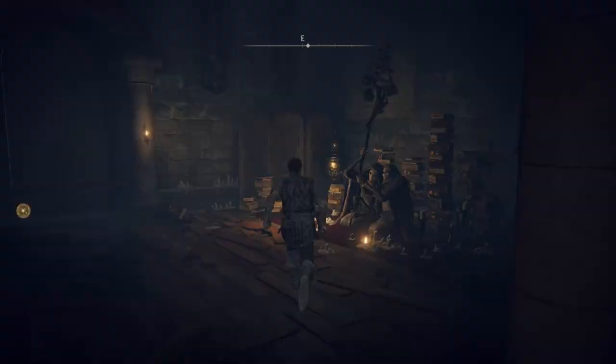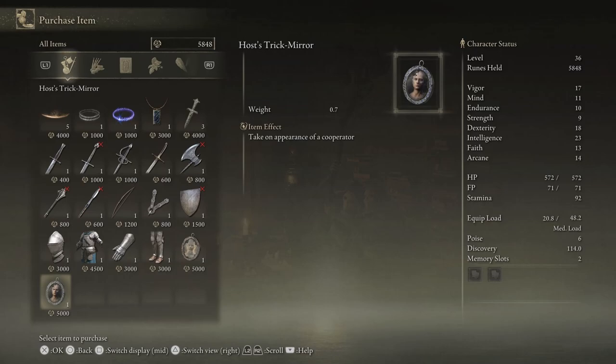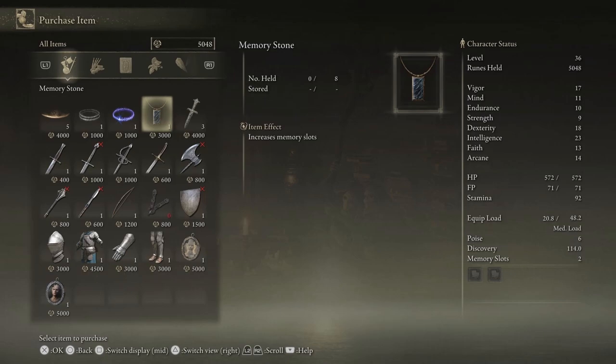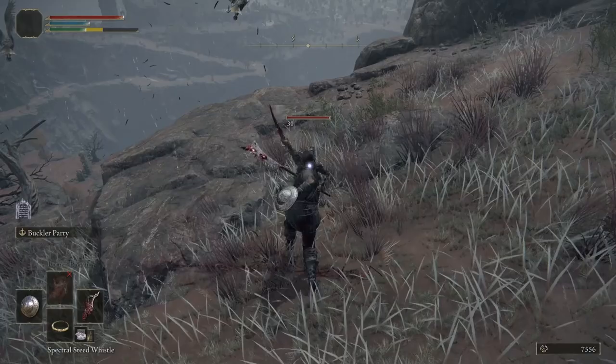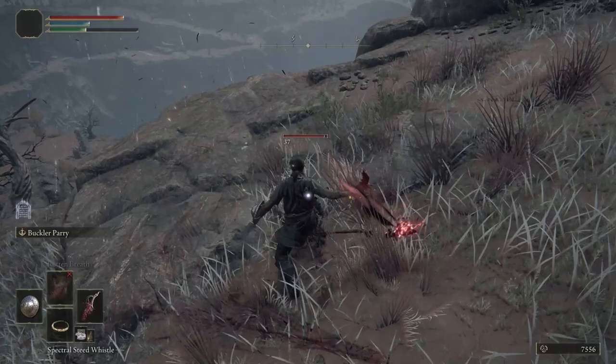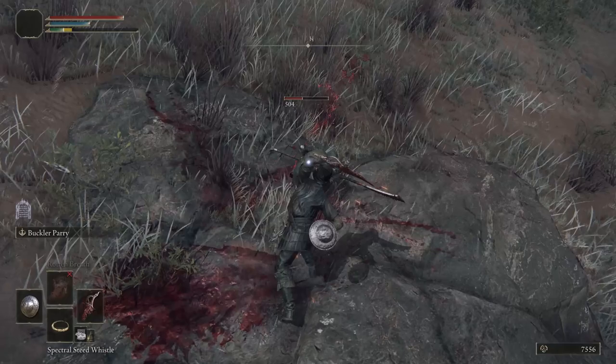You can also buy gear from the Twin Maiden Husks at the Roundtable. The heater shield is a nice addition as it gives you 100% physical block, and you absolutely want to purchase the finger seal. With the finger seal you will be allowed to cast Rotten Breath. The finger seal only takes one trip of killing the gremlin, so make sure you buy it. You can also level up your vigor, mind, and endurance as much as you like using this method to help with the bosses moving forward.